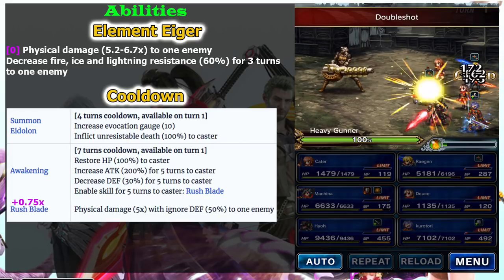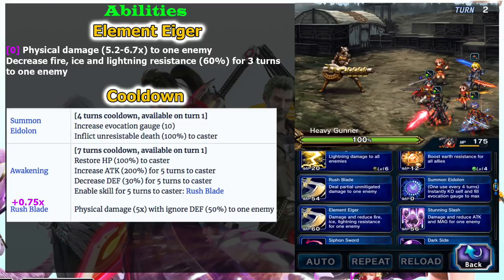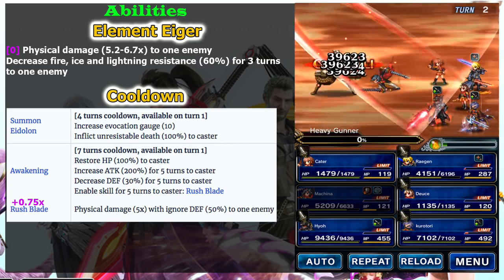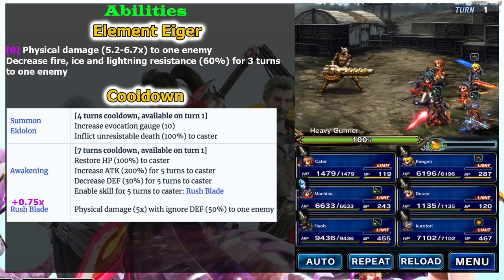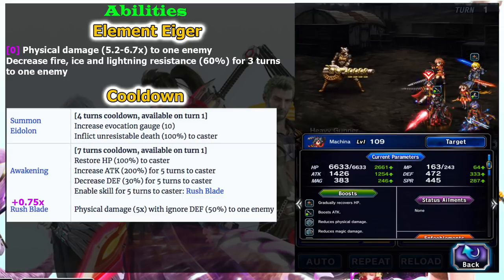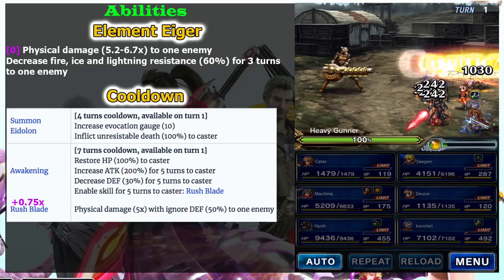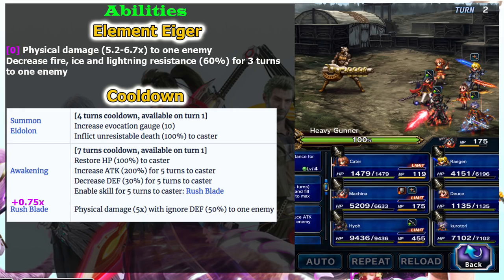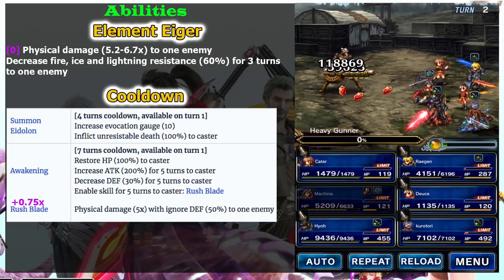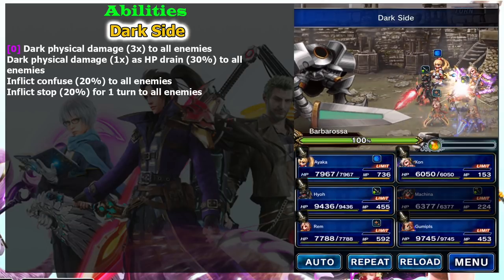The best part of Awakening is that it increases attack by 200 percent, which is insane. The downside is it breaks your defense by 30 percent, but that won't matter much since he's not a tank or provoker. Rush Blade is also a very strong skill — it deals 10 hits of damage, and because he's a dual wielder, that means 20 hits total. The problem is Rush Blade has no chaining partner, so unless you have a duplicate seven-star Machina, it may break your chain.